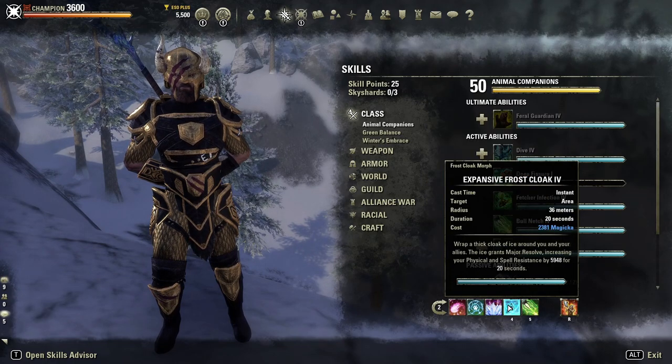The next skill is Expansive Frost Cloak — a really, really vital skill. 36-meter radius, absolutely huge, 20-second duration. It's going to give you and your whole group Major Resolve, increasing your group's survival with a huge resistance buff. Really, really good skill and you must use it.